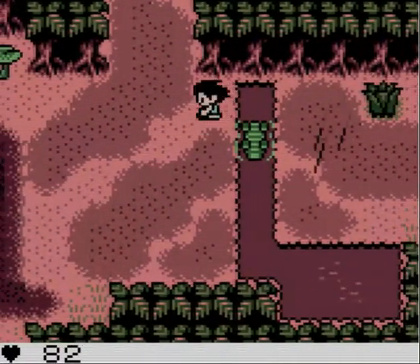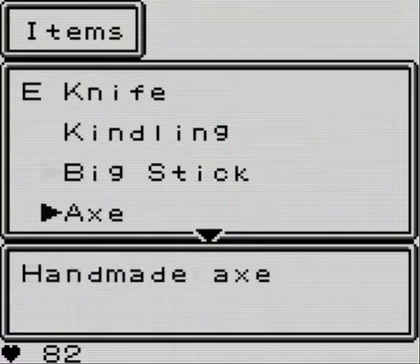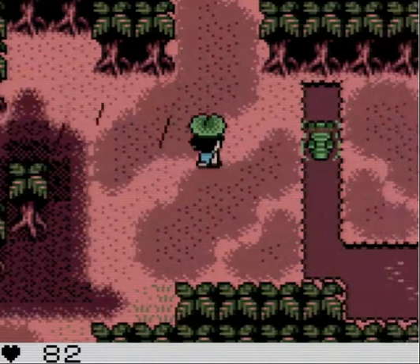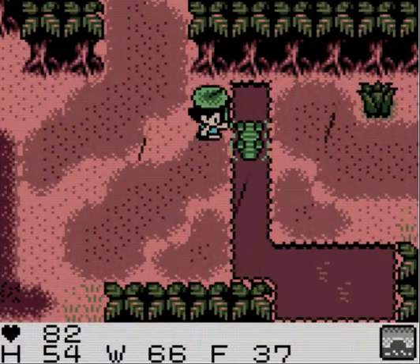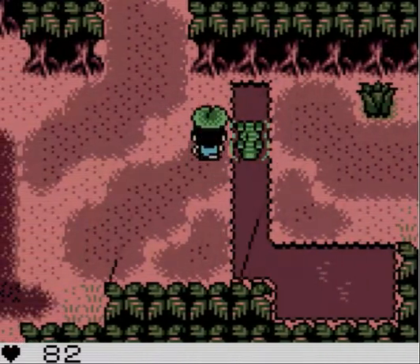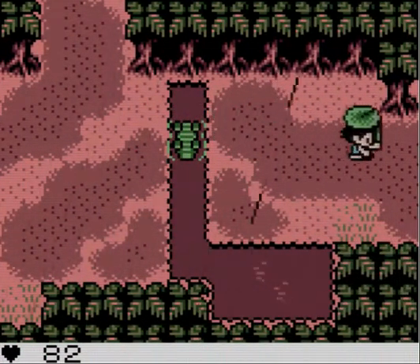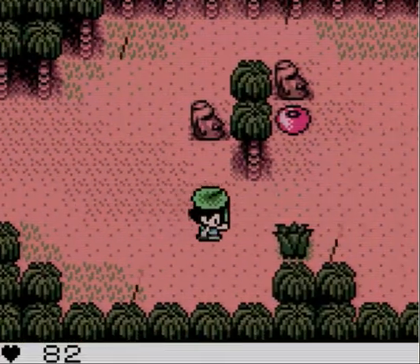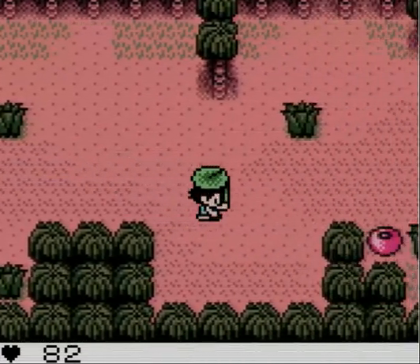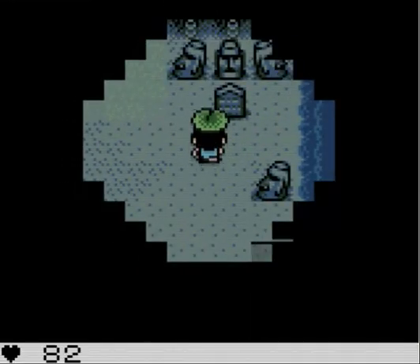There are crocodiles here when you first enter the swamp, and you need to use raw clam to flip them over. The only way to get raw clam is to go to the beach where you came from, or go all the way back to the other part of the island and bring them back - which is risky because if you run out of time they could become rotten and the crocs won't want them. There's another beach area over here and a stone slab.